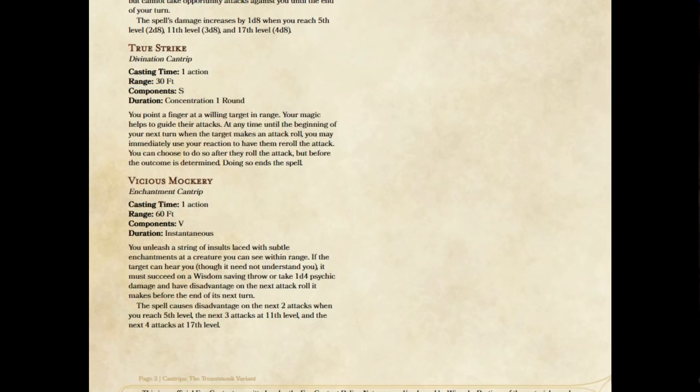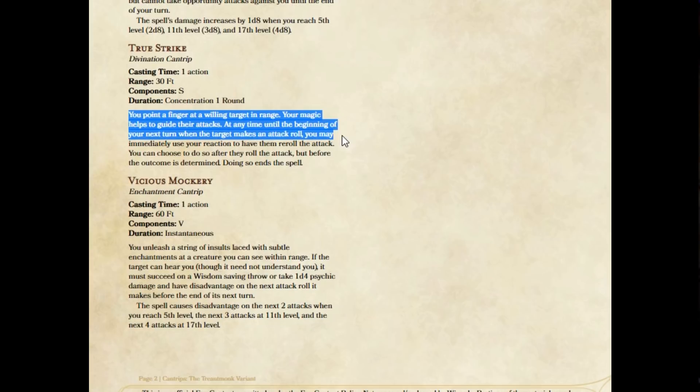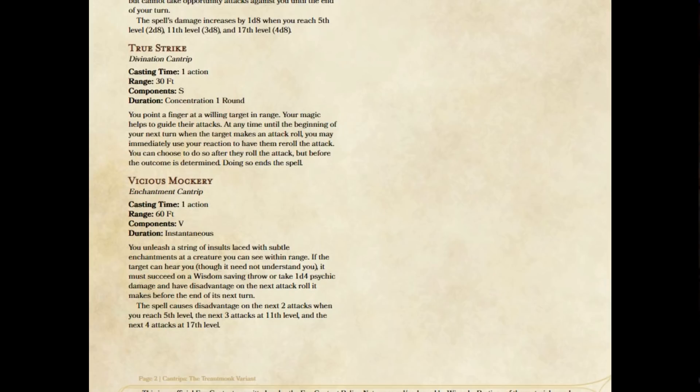It's a somatic component, concentration one round. You point your finger at a willing target in range — that could be yourself or somebody else — and your magic helps guide their attacks. At any time until the beginning of your next turn, when the target makes an attack roll, you may immediately use your reaction to have them re-roll the attack. You can choose to do so after they've rolled but before the outcome is determined. Doing so ends the spell. Now the question is, is this just worse than the Help action? No — it's not worse. It was mentioned to me that the Mastermind rogue can use the Help action as a bonus action — doesn't this step on those toes? No, I think they work well together in concert. True Strike doesn't have to be used on the next attack, and it is a re-roll, not advantage. So all these things can be combined.